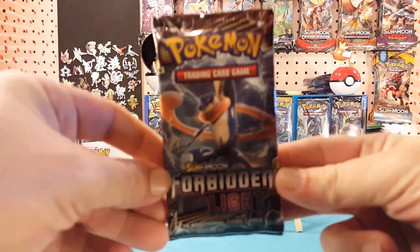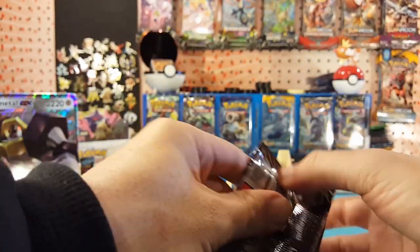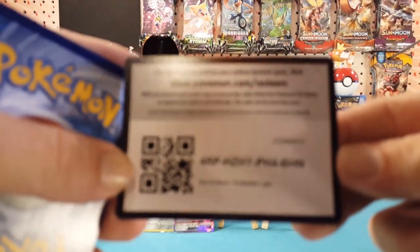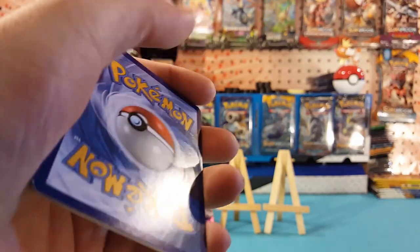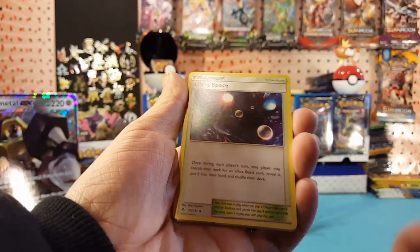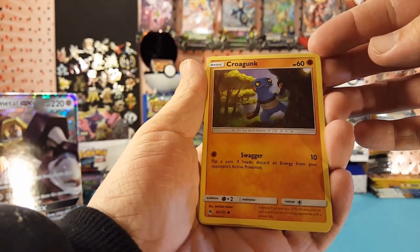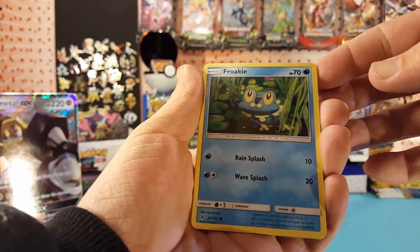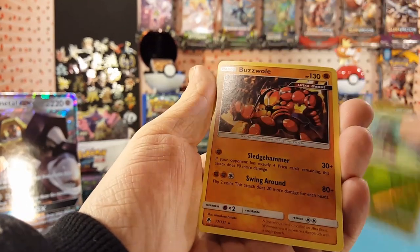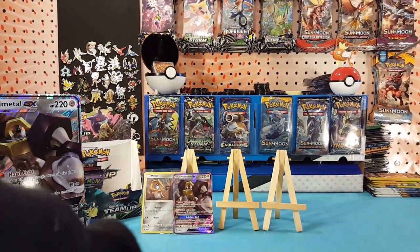Up next, Forbidden Light. Here's a Forbidden Light code card. We pulled Psychic Energy, Ultra Space, Araquanid, Porter, Crawdaunt, Clauncher, Braviary, Espeon, Helioptile, Skiddo — the reverse is Skiddo and Buzzwole is our ultra beast rare.